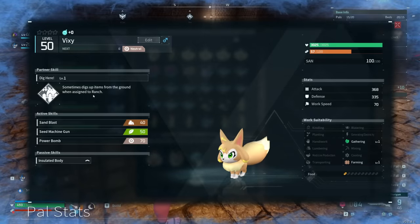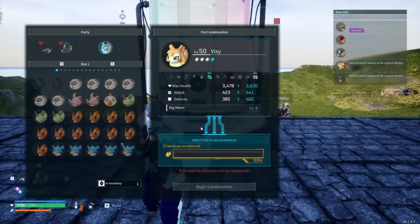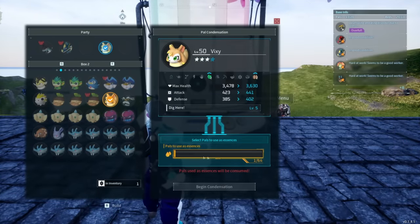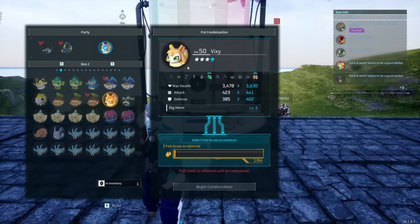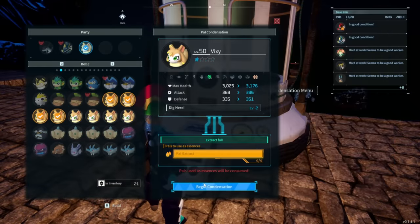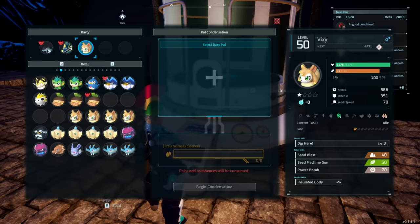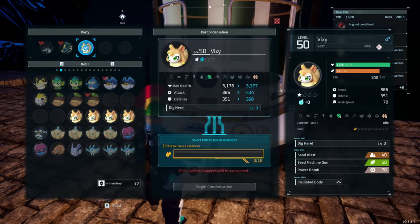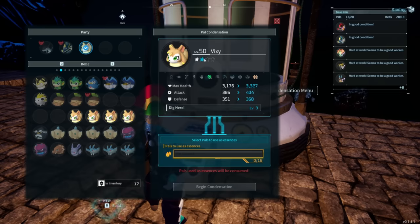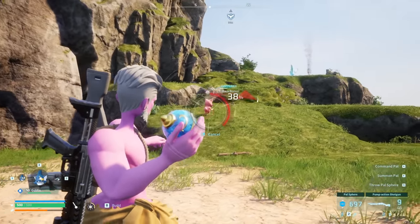The main caveat to all of that, though, of course, is the existence of Vixie. Vixie produces pal spheres for free at the ranch, and at partner skill level four and five from using the condenser, Vixie will actually start producing full on mega spheres for free, which again have twice the capture power of base spheres. Therefore, if you set up a specific Vixie-focused ranch with a bunch of them at partner skill five, you can get yourself a really hefty collection of mega spheres very frequently, absolutely free, at which point those will be your go-to cheap ones, unless you actively want to spend resources to save some time.